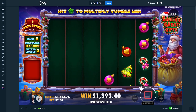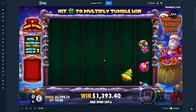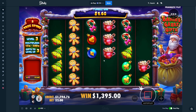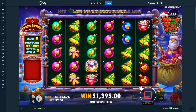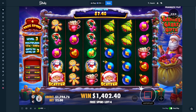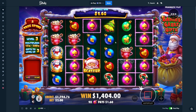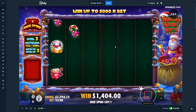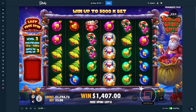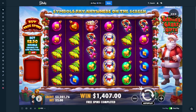Ten spins here still. Another multi there — that would have been pretty nice. We still need three gifts here to get to the max stage. I have a weird feeling that's going to be the only good hit we get here. I hope I get proven wrong, but this slot does tend to do that — gives you one really good connection and then the rest of the spins are just dry. That's most Pragmatics though to be honest.